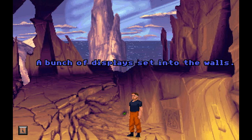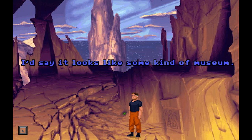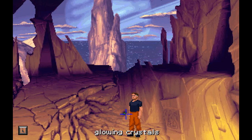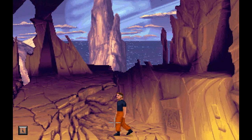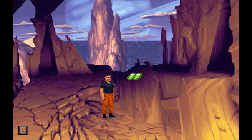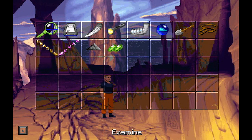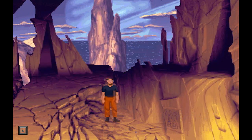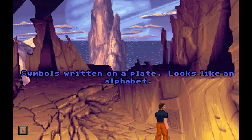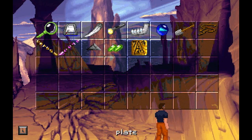A bunch of displays set into the walls. Inscriptions here and there. I'd say it looks like some kind of museum. What? How did you figure that out so quickly? You literally just walked in here. Strange glowing crystals — they look a little bit like the medicine my mom takes. I have two crystals. I'm glad I took the time to examine that. Symbols written on a plate — looks like an alphabet. Whoa! Tear it right off.